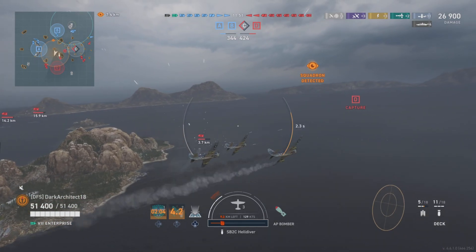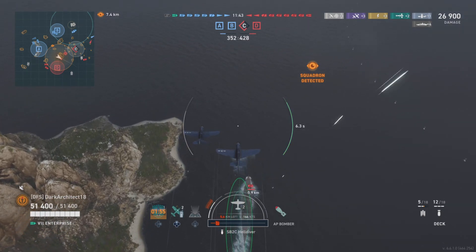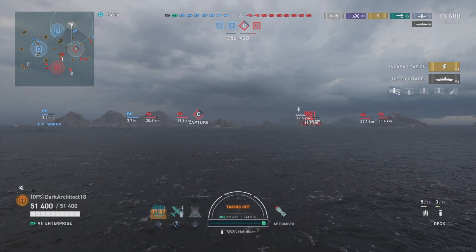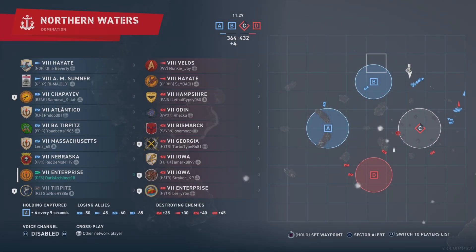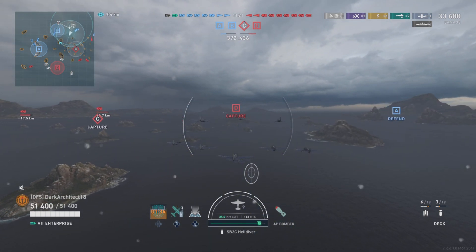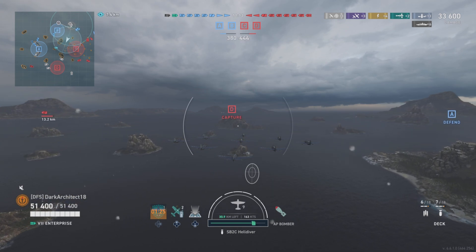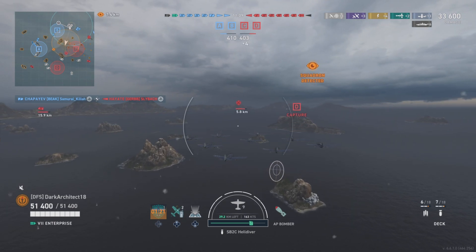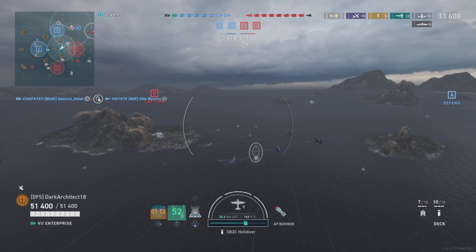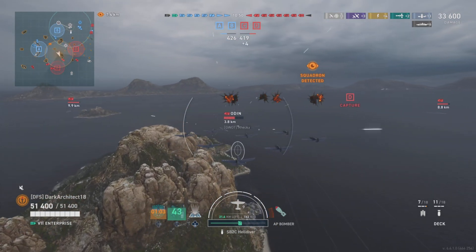What you're going to notice here is I'm just going to be citadeling this Odin over and over. This is the thing with US carriers — they do a great job citadeling German battleships. If there's a Bismarck, a Tirpitz, or an Odin, you're going to have a great shot at citadels. Germans are definitely more susceptible to citadels when you drop AP bombs on them with the Enterprise.